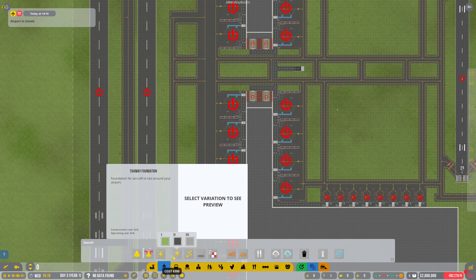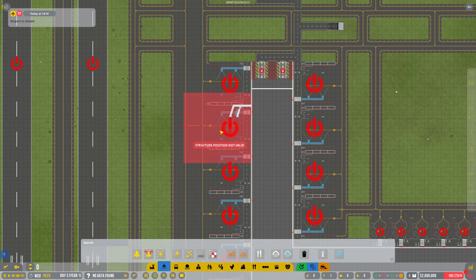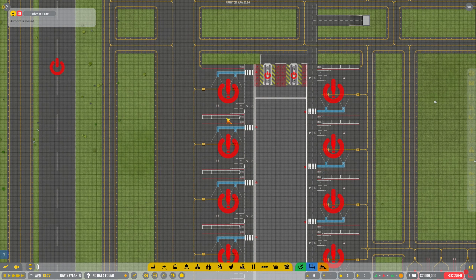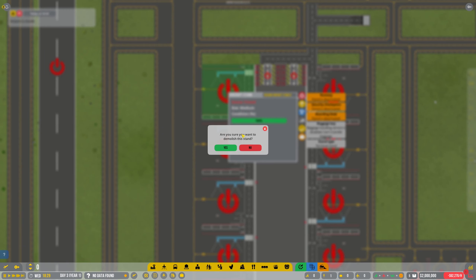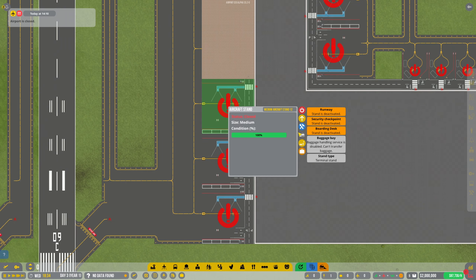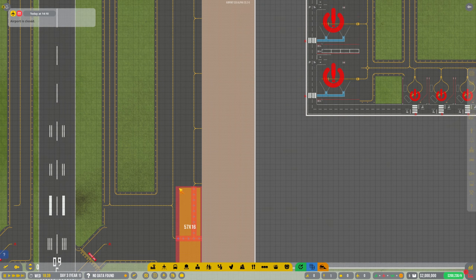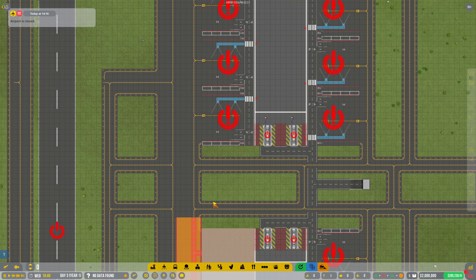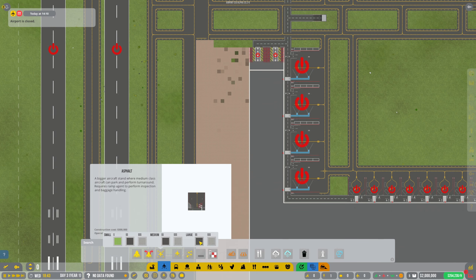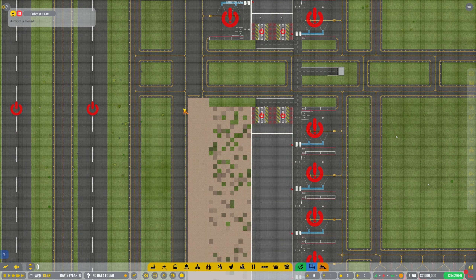Let's have a look at these stands then. Wow, they are big! Okay, let's get rid of these existing ones - maybe not like that, let's do it this way. I'm going to take a lot of this taxiway out as well. Let's do this side for now. Large - there we go! Okay, wow, still not got enough room. Let's check it over - god, these are massive!